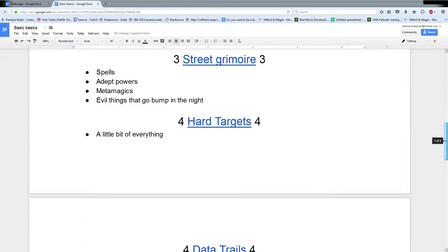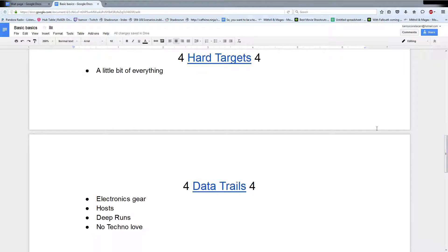Coming down to my fourth ranked books: Hard Targets and Data Trails. Hard Targets is a neat book, but it's in a strange spot - it has a little bit of everything: a couple of spells, a couple of adept powers, a couple of augmentations, a couple of guns, a couple of gun mods. It's only in the number four spot because I personally believe it should not exist. The content within Hard Targets should have been in the relevant books - the spells and adept powers should have been in Street Grimoire, the guns should have been in Run and Gun or Chrome Flesh. Where it came out leads me to believe they just kind of sliced off a little bit of things from other books.